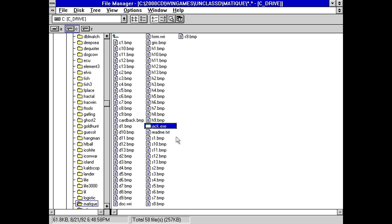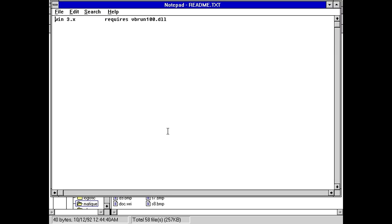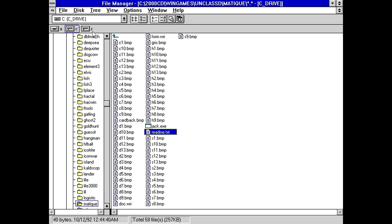Apparently the executable is called Jack. And now we've also got a readme. That tells us literally nothing. Why is this here? Why do you need a readme that just says that and nothing else? I don't know. I got a bad feeling about this one.